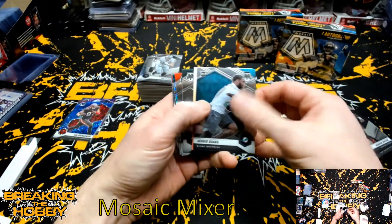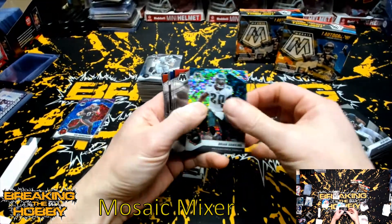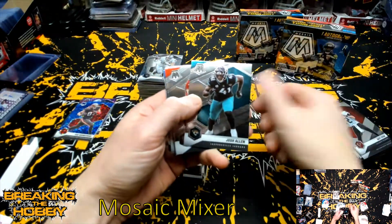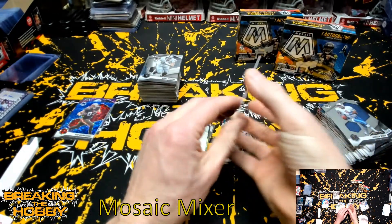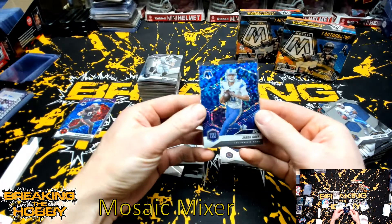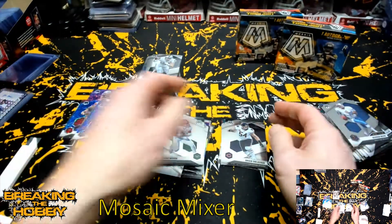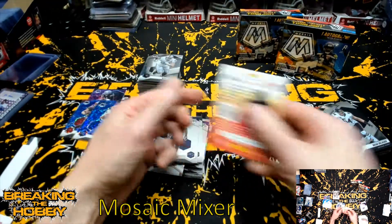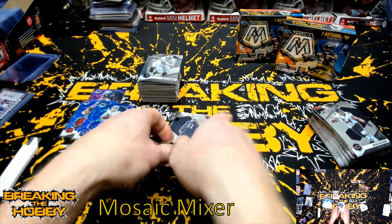Got a Jared Goff Miami. Brian Dawkins Eagles. Elijah Moore Jets. Got another blue — Jared Goff. And I swear I had one of these in the last box also. This has almost been a repeat because I swear we had a Rob Gronkowski, Marcus Allen, and a Jared Goff. Christian Barmore. If I remember, I think we had a Christian Barmore blue or purple in the last box too.